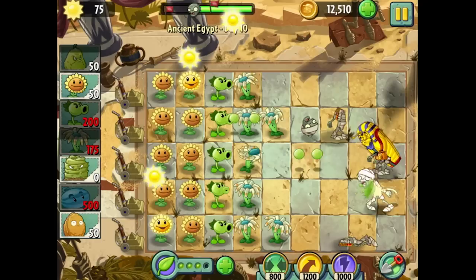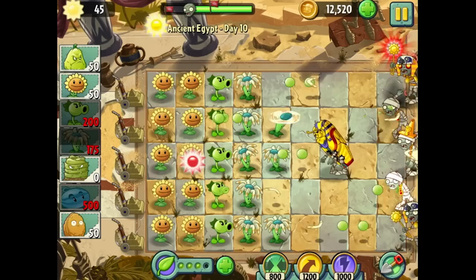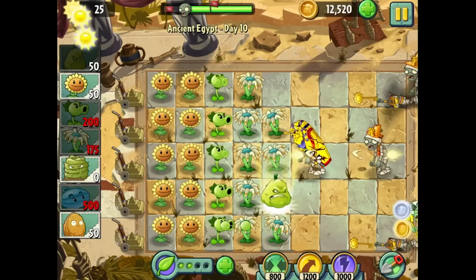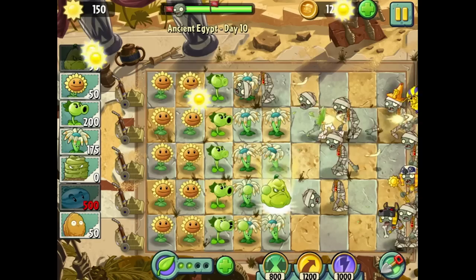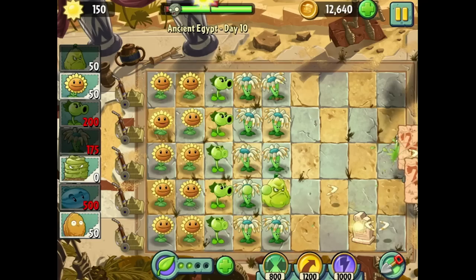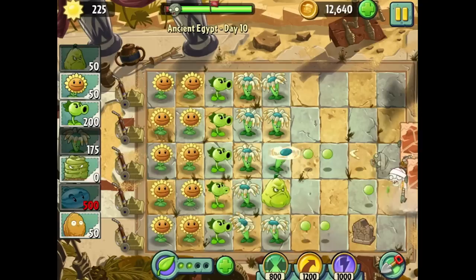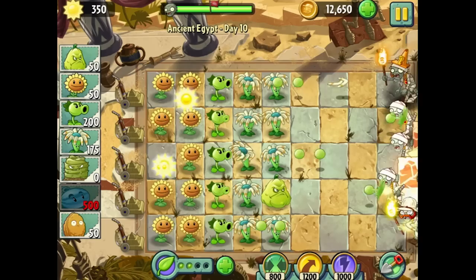I'm going to save the squash for the finale. He's a pretty good item to have, especially since he only costs 50 sun and has a pretty good range. In future episodes, I'm going to try to do one episode per piece to show off what these bonus items do, and then maybe at the end show all of them in conjunction with each other — that would be kind of cool.